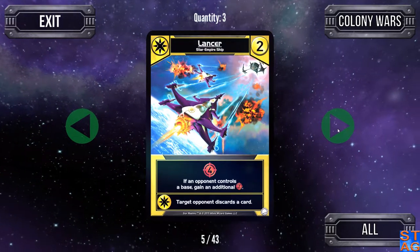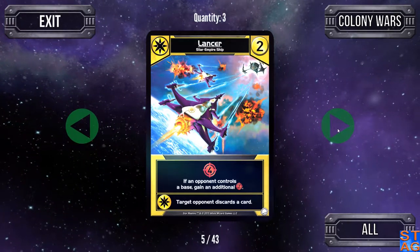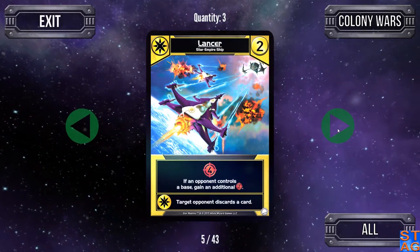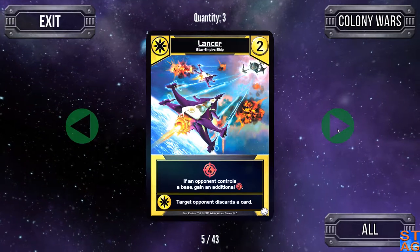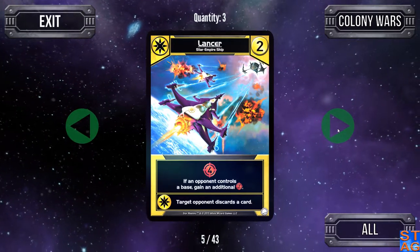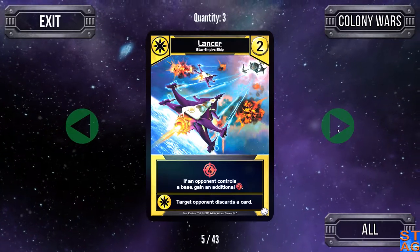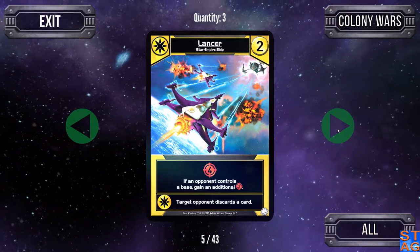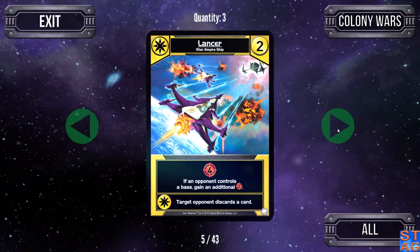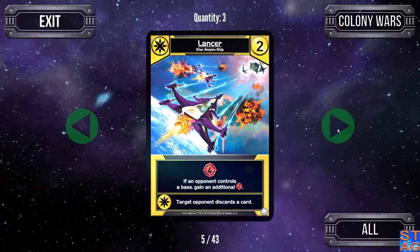The Lancer moves us up to cost two cards — also three of them in the deck. I enjoy this one. You can tell I have an affinity for the Star Empire and Trade Federation cards. It does look a little bit like an X-Wing from Star Wars. It gives you four attack for a cost two card, and the fine print: if your opponent controls a base, gain an additional two attack. So you have as much as six attack with this card alone, which means you can take down a capital world, a brain world, pretty much all of the eight-cost bases.